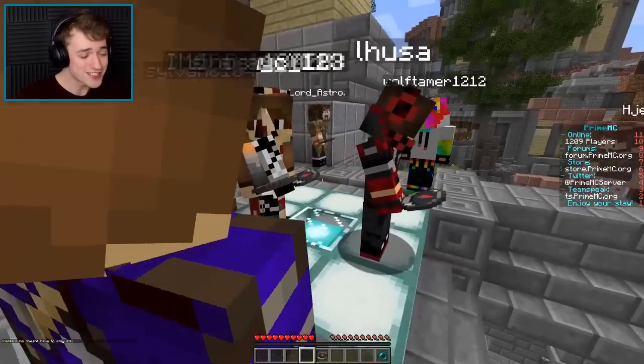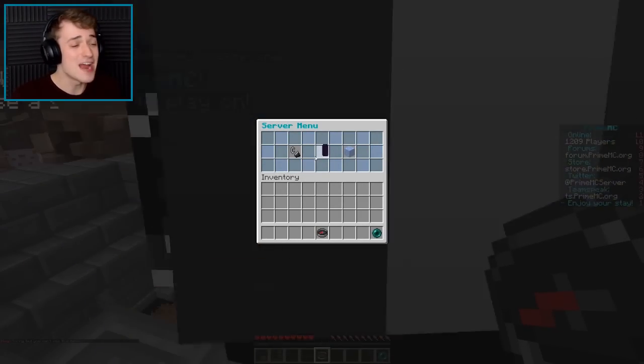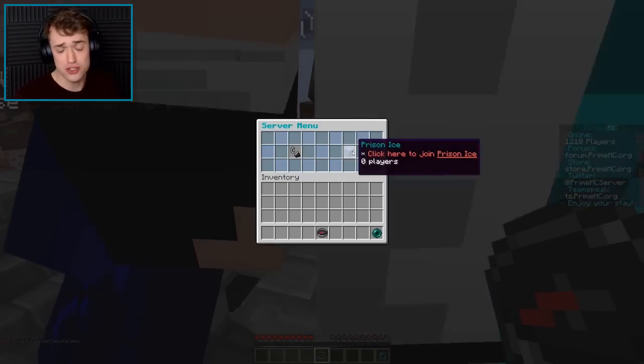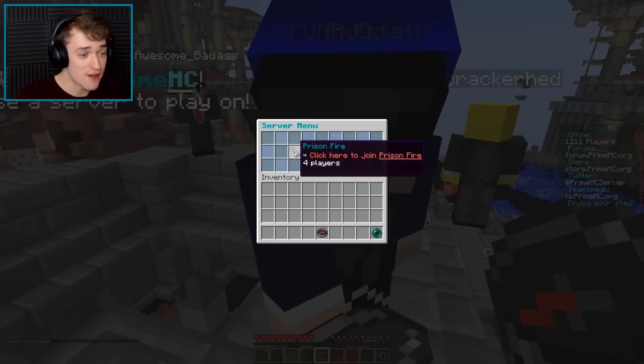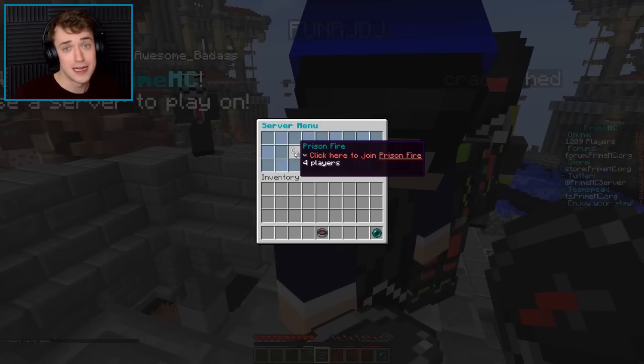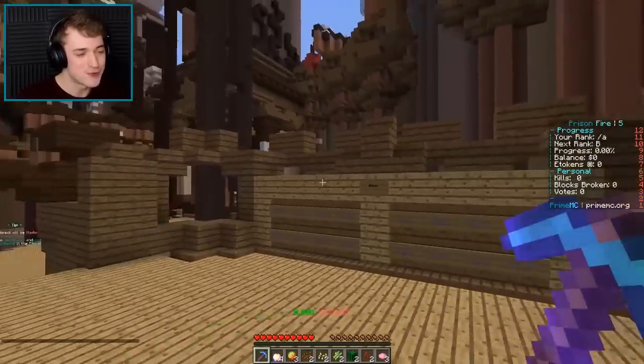What you do is you click this compass, and then you click the iron bars. After you click the iron bars, you can also choose Prison Ice. But I play on Fire, because fire is cool. That's why I play on it. So here we go — I am right now on Prison Fire.